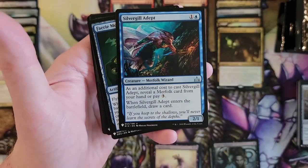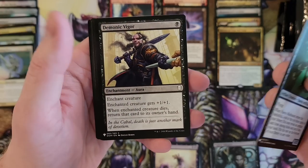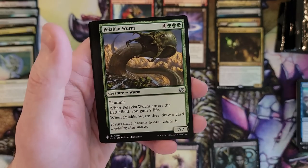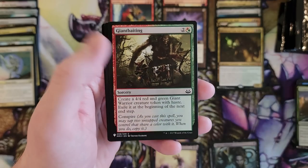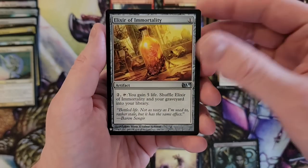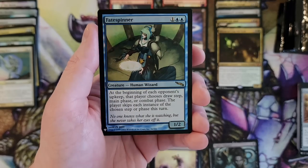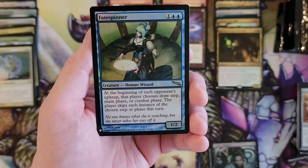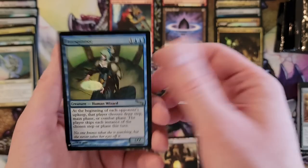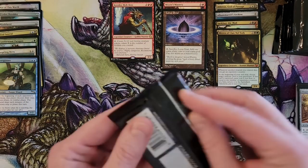Next pack. Silver Gill Adept. And Mechanus. Mnemonic Vigor. Polackaworm. Burnished Heart. Elixir of Immortality. The Arch. And Fate Spinner — I kind of vaguely remember you. I really like that foil job on there. Alright, we're done with the first eight packs.